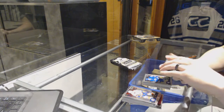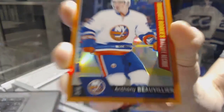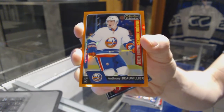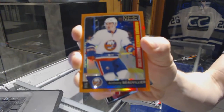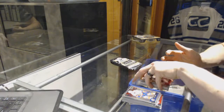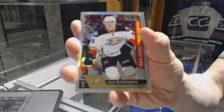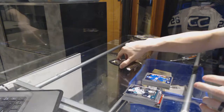We've got a marquee rookie Orange Rainbow numbered 18 of 25 Anthony Bovillier and a marquee rookie Steve Santini. We've got a marquee rookie rainbow Nick Sorensen and a marquee rookie Connor Brown.